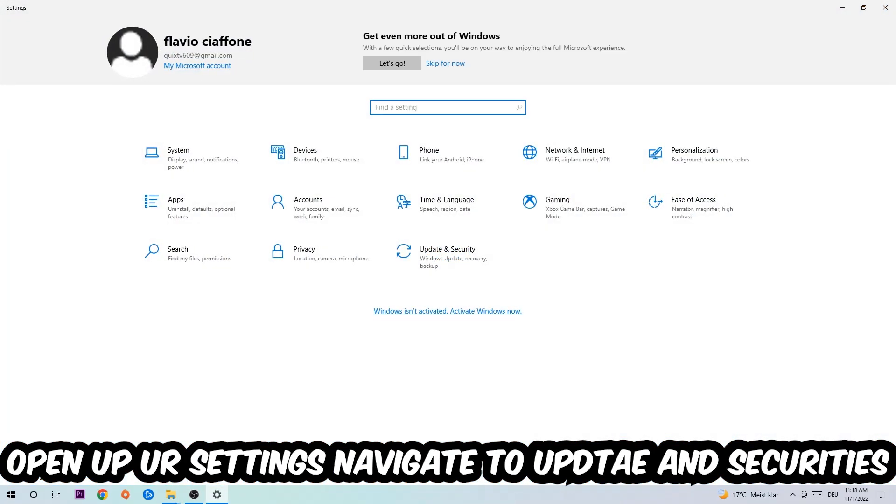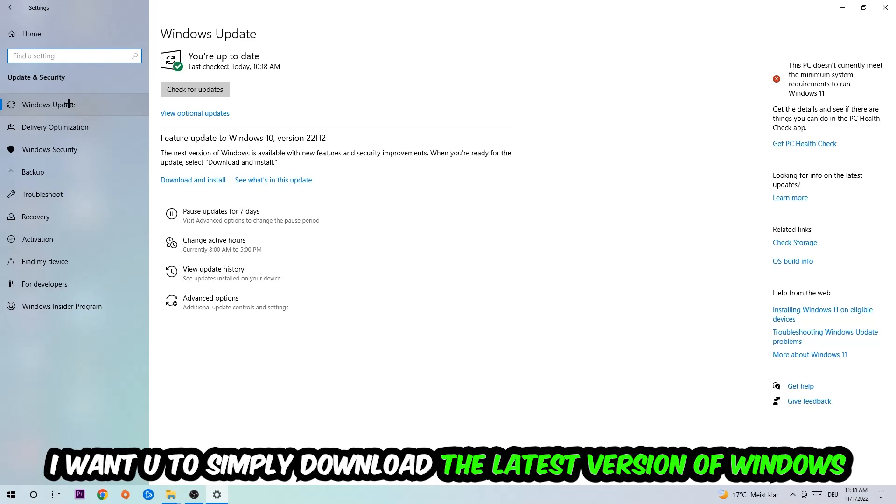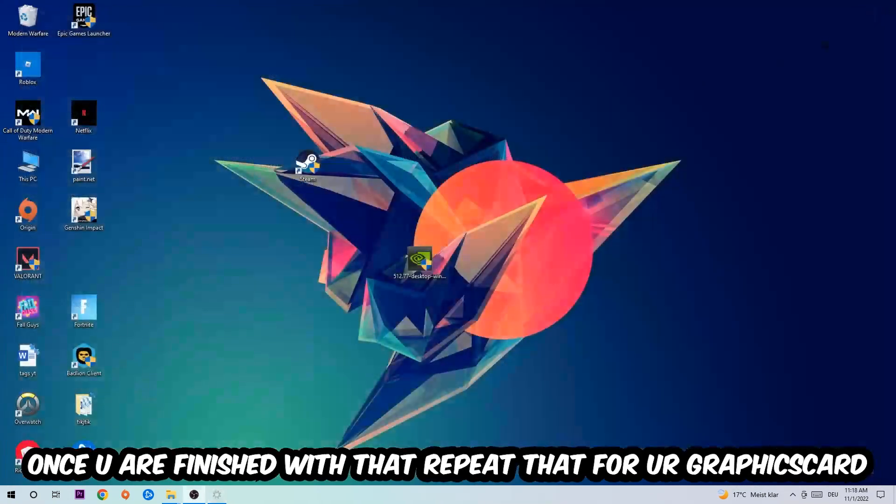Navigate to the bottom left corner, click the Windows symbol, open up Settings, navigate to Update & Security, and go to Windows Update. What I want you to do here is simply download the latest version of your Windows driver, as it will fix a lot of issues and errors.